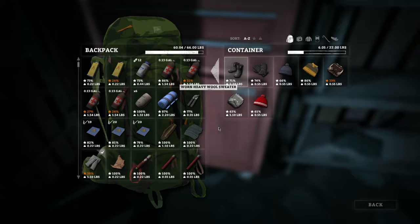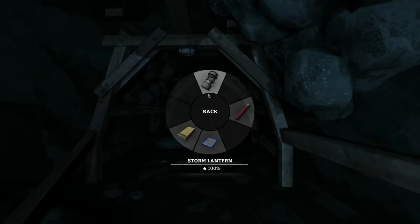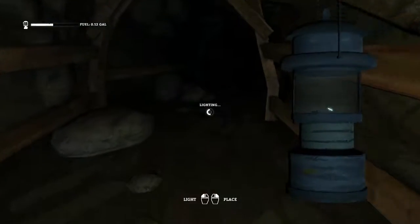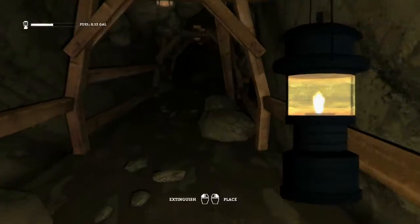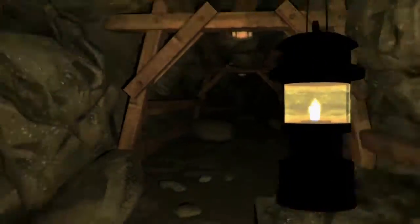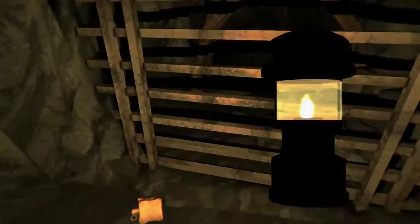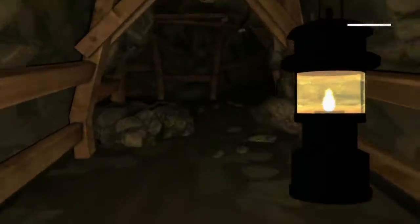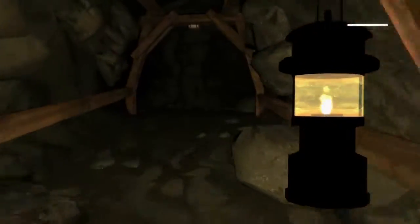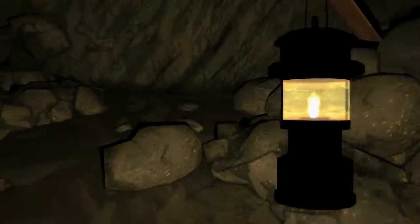Do we take this stuff with us? No, let's leave it — we don't need it. We'll pull out the lantern though. Now that we're back on track, let's continue on. Sometimes a guy spawns there and he has a pry bar, but it doesn't look like he was there this time — I guess that's good for him, bad for us.